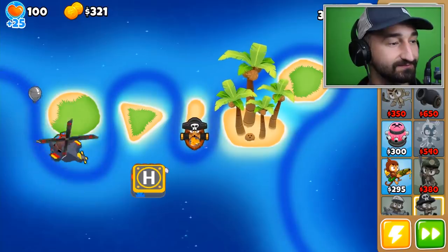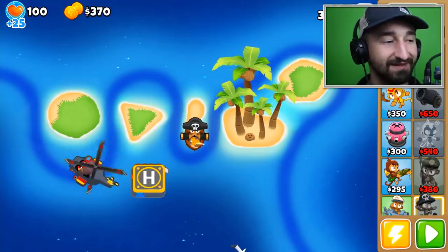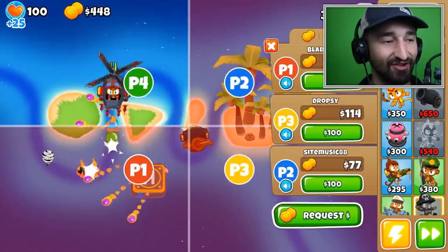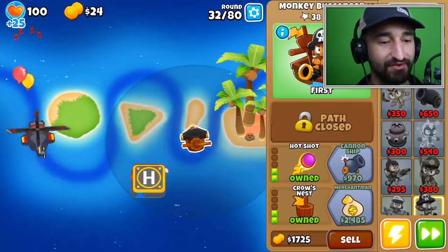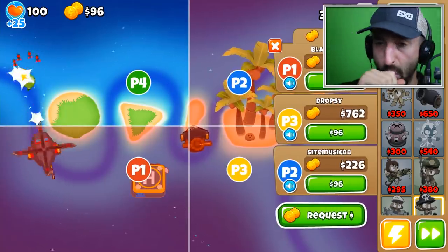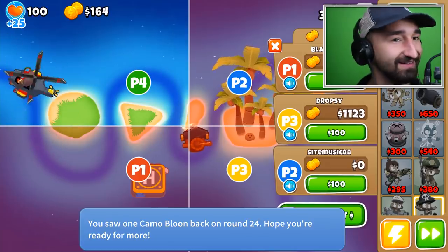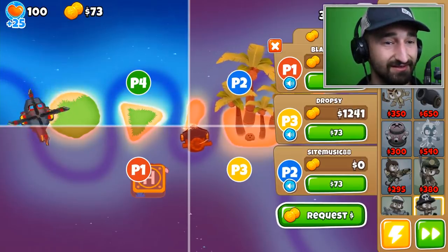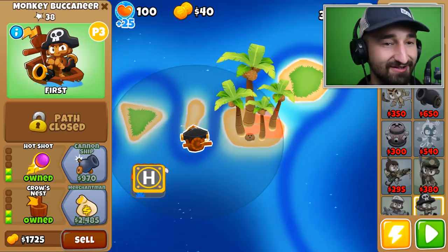Don't worry guys, I still got everything covered. The razor rotors are spinning the wrong way and it bothers me — I didn't realize until it slowed down and I could actually see it. Blade should just hold on to his money at this point. MOABs are coming in seven waves — same, I'm kind of wondering if instead of merchant route we get cannon ship instead. I'm feeling more cannons in the middle rounds.